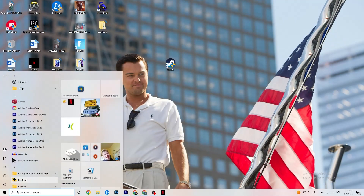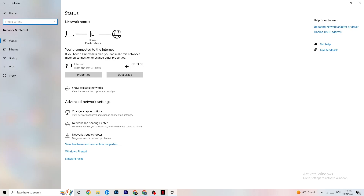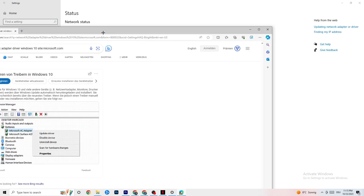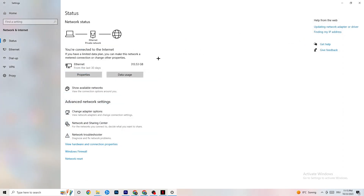Go back to your Internet settings and update your network adapter driver, because sometimes it can be a problem that your adapter isn't on the latest version. Go to Device Manager and click Update Driver if your driver isn't on the latest version. Once done, go to Show Available Networks — if you're using Wi-Fi, disconnect and reconnect, as this can also help a lot.